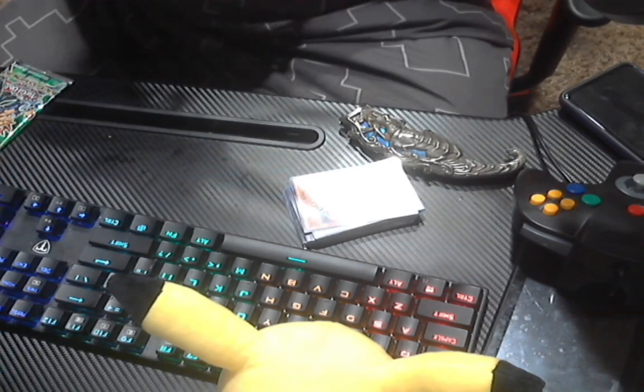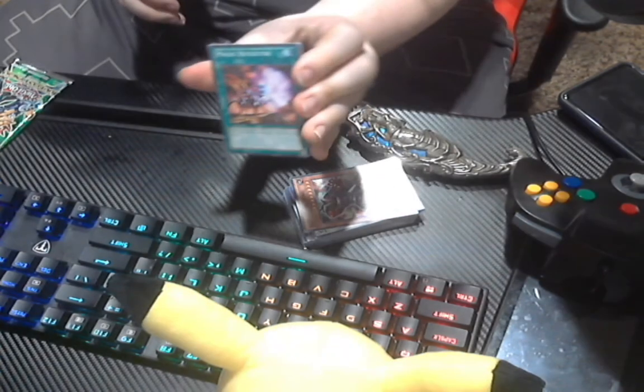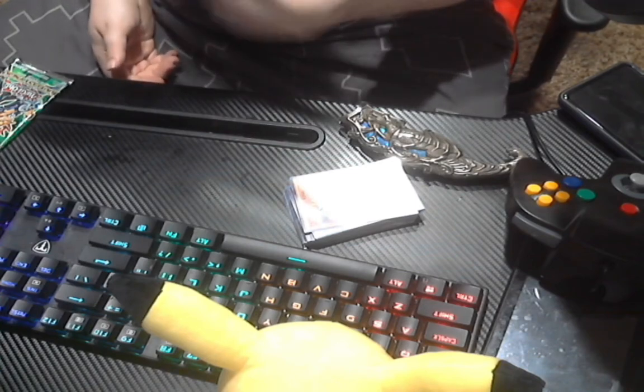All right, and here we have a chance to get a Blue-Eyes White Dragon. If I get a Blue-Eyes White Dragon that'd be amazing, because Blue-Eyes White Dragon is worth a lot even nowadays. All right: Magic Reflection, Familiar Night, Enraged Battle Ox, Polarization — and nope, no Blue-Eyes White Dragon. We got Peten the Dark Clown.